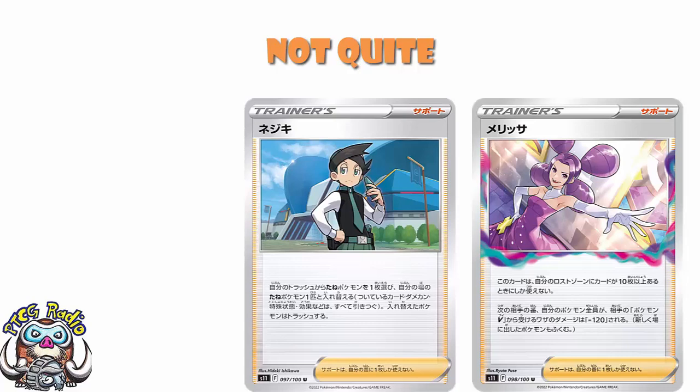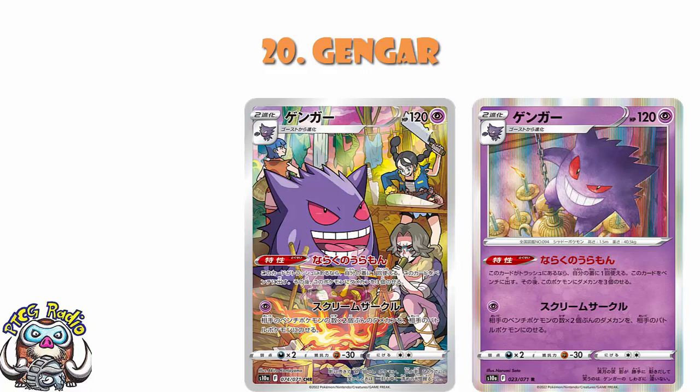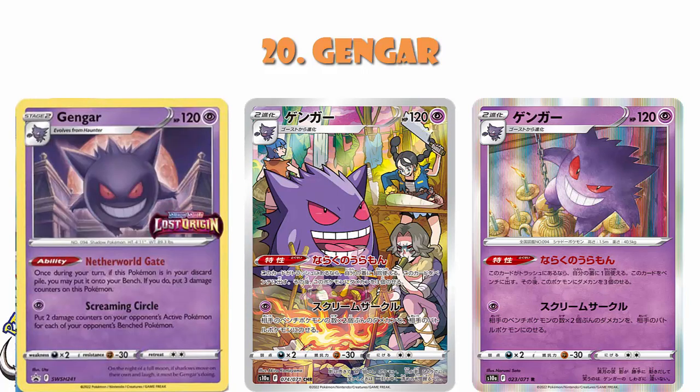In at number 20, we've got Gengar. Gengar's a fun one because it's already been confirmed it's got the character rare, and a while ago it was confirmed that it is the pre-release promo, so we've actually got an English version of this card. The ability, Neverworld Gate, lets you put it from your bench onto your discard pile and place free damage counters on this Pokémon. This is great if you need damaged Pokémon on your bench. Then for one energy, you put two damage counters on your opponent's active for each of your opponent's bench Pokémon. If they've got five bench Pokémon, you're dropping ten damage counters for a single energy. That is not nothing.